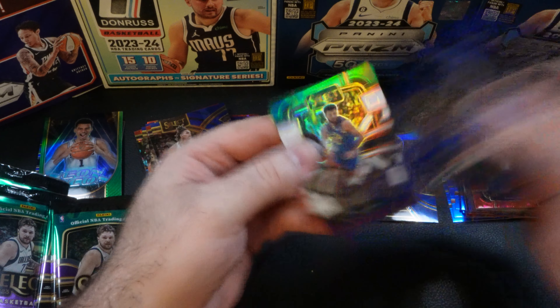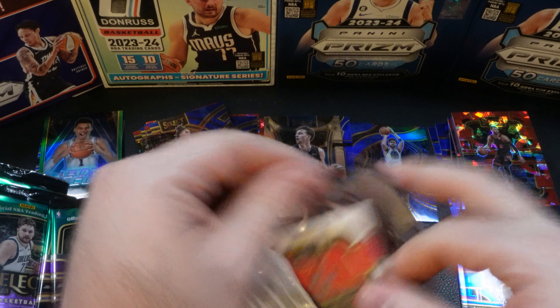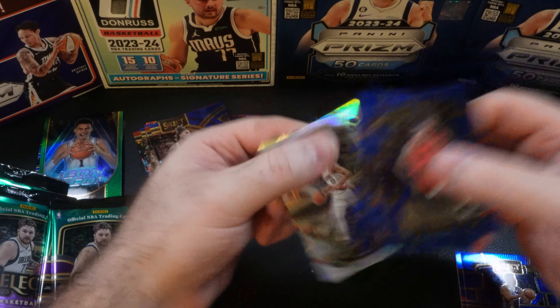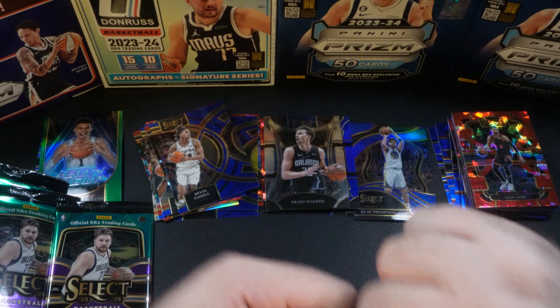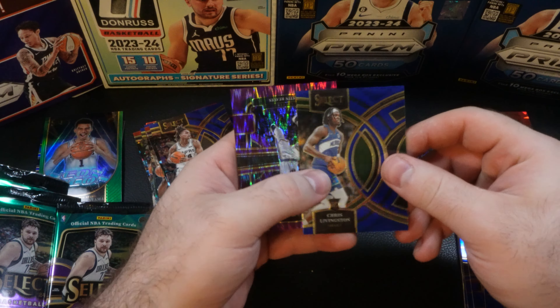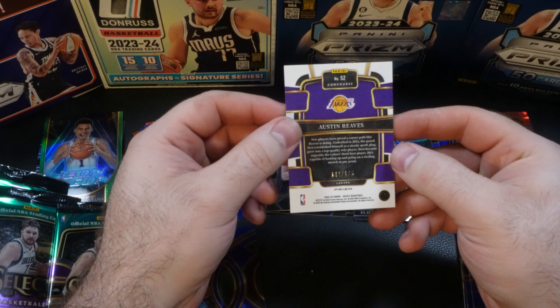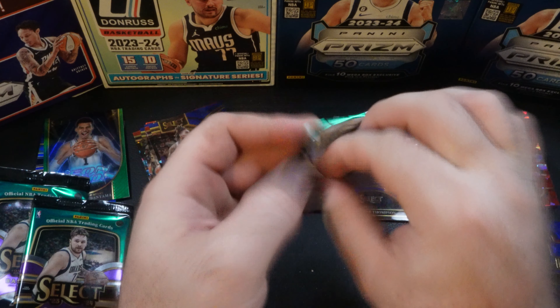Got a Kawhi Leonard, Giannis, and a Jamal Murray. Also got Chris Murray, Cameron Thomas, Julius Randle, and Shaden Sharp. First numbered card in this pack — we're going to have Paul George, Kobe Brown. We have Chris Livingston — that's going to be our first premiere in the blasters. And we have a numbered card, Austin Reeves, numbered out of 175 — 141 out of 175. That is our first numbered card out of either the mega or the blasters.